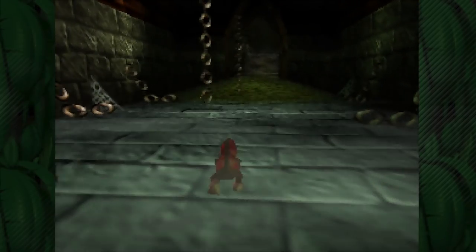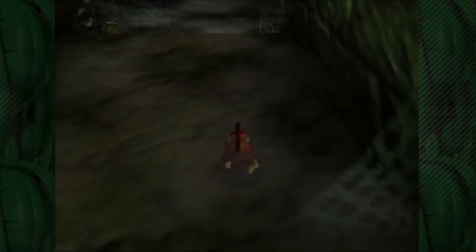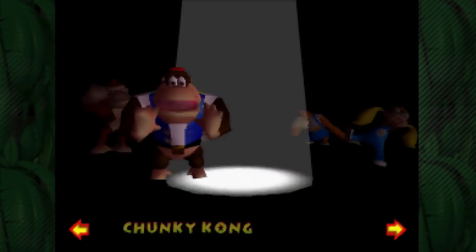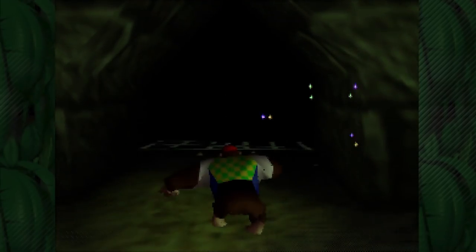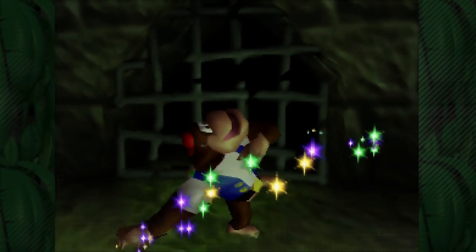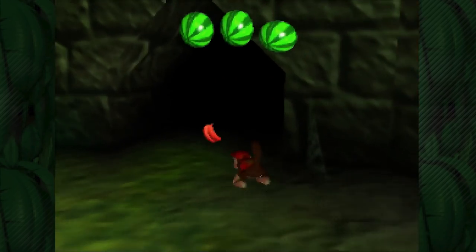We're not done with this side area entirely — there are still some red bananas to get, but we're going to have to swap over to Chunky Kong to unlock them. We have these cages, and not even Chimpy Charge can knock them down, so we need to do some Primate Punch. Chunky and Diddy are basically pals — they both have the red caps. Chunky wears his backwards, but they're red cap buddies. Let's knock down those cages. We've got a couple more over here — we'll sneak by this Kasha and knock them all. Once we get that one, we're done with Chunky Kong for now. We will need him a bit later, but that won't be for quite a while. Let's go back over to Diddy Kong.